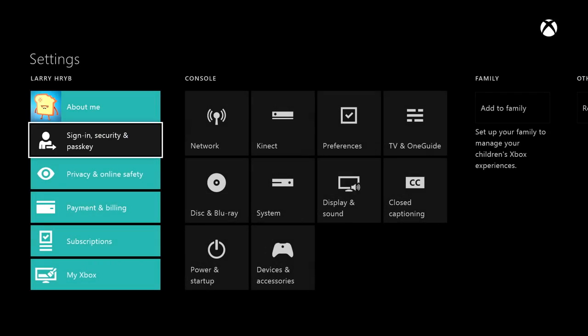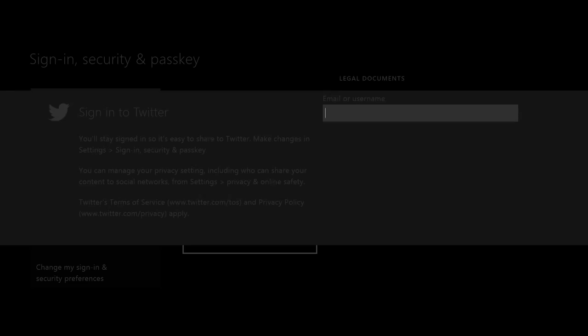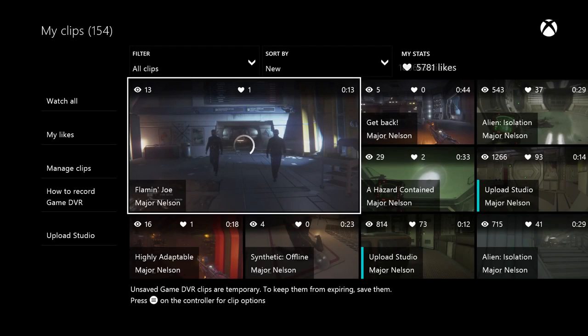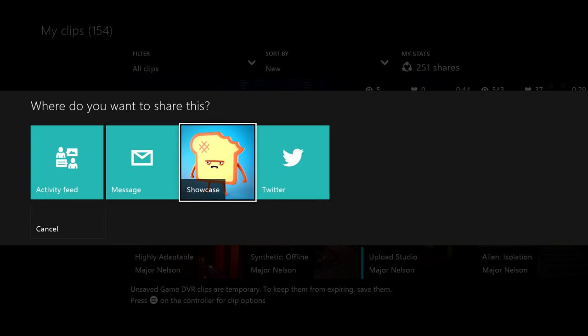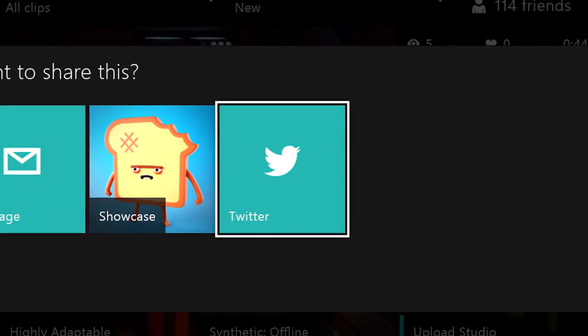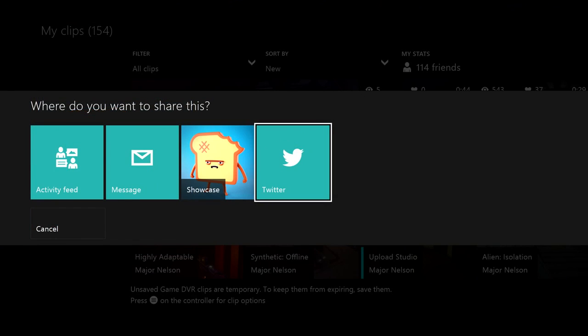You'll be able to link your Xbox Live account with your Twitter account. When you do that, you can share Game DVR clips from your Xbox One directly to your followers on Twitter. This is completely optional — we're not going to spam your Twitter account. It's an option when you choose to share a clip. When we introduced clip sharing, you can share to your activity feed, you can share in a message, and now you can share to Twitter.